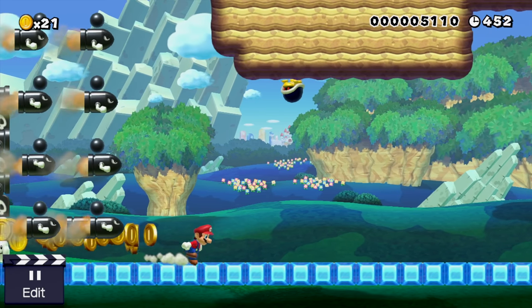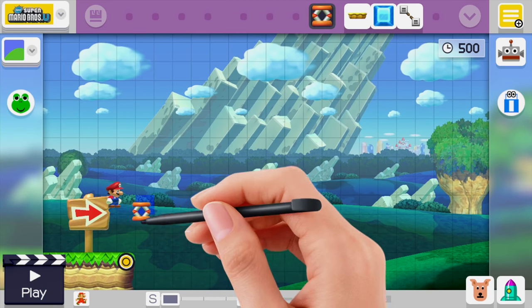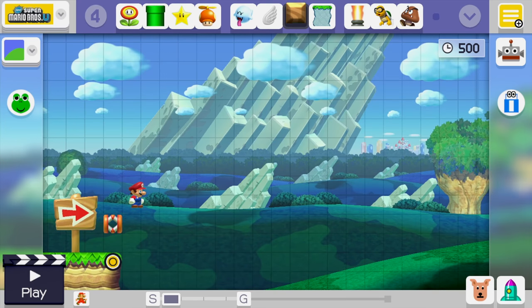All right, to start things off we're going to shake a spring and put it sideways right above where Mario starts. This will push Mario forward, which will get the bill blasters behind him. We'll put some blocks to make sure no one can cheat out of there.